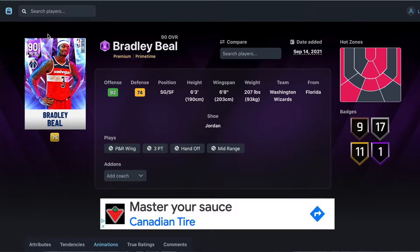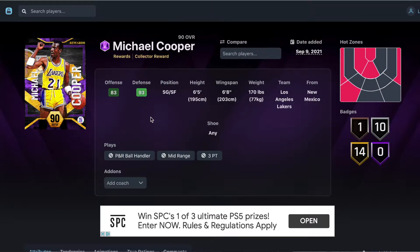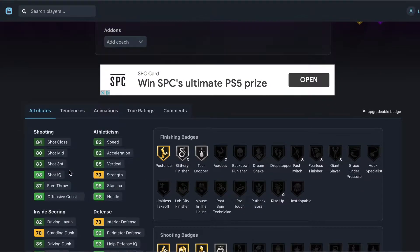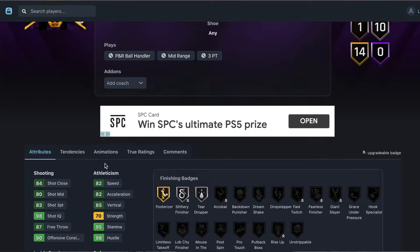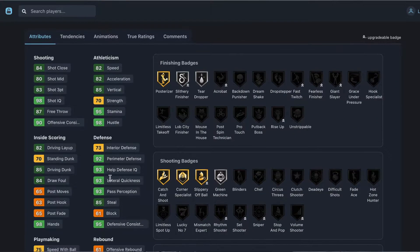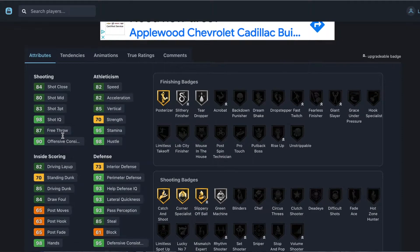Number nine is Michael Cooper. He is a reward card, so I debated including him, but I decided to go for it. He's a shooting guard/small forward, six foot five, six foot eight. He's got an 83 three-ball, 80 mid-range, 82 speed, 82 acceleration. His defense is exceptional — 92 perimeter, 93 lateral, 85 steal, and also a 73 interior. At six foot five he can guard interior a bit.